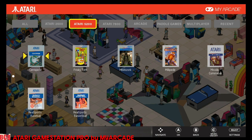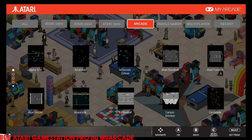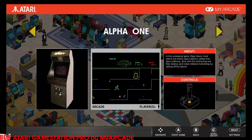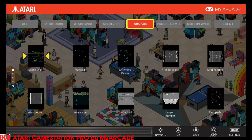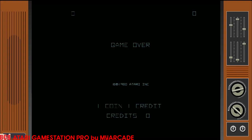On the 5200 we have Frisky Tom and Miebzork, which were prototypes I've never played before — a cool exclusive reason to get this. My favorites of course are Desert Falcon and Motor Psycho; I'll probably end up playing those and maybe Asteroids. I love how the arcade tab gives you an explanation of the game, the about section, and the controls — that's really cool. Here's Asteroids Deluxe, a never-released deluxe version of the classic Atari game, and I might end up playing this because I like this particular version.